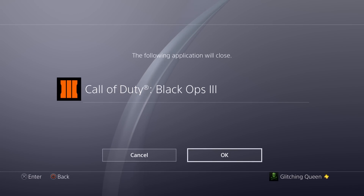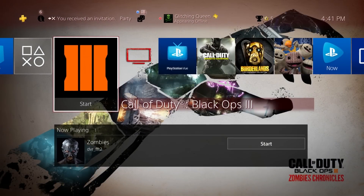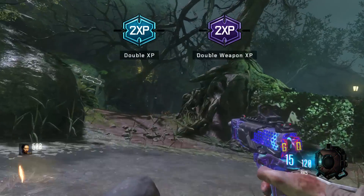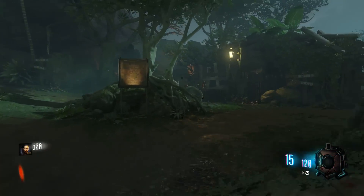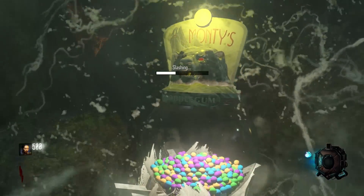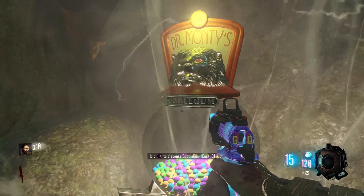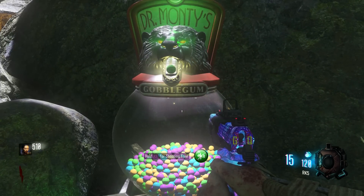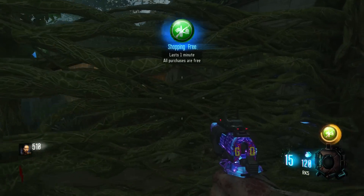Now go back into the game and start the process all over. It only takes about two minutes to get through the loading screen and get back into the game. If you get the Shopping Free first try, you're going to be getting that 5,500 XP in a minute, so the fastest you can do this is about three minutes. And if you don't get it the first or second try, just put other gums in there that are going to help give you money, like Extra Credit or Raindrops.